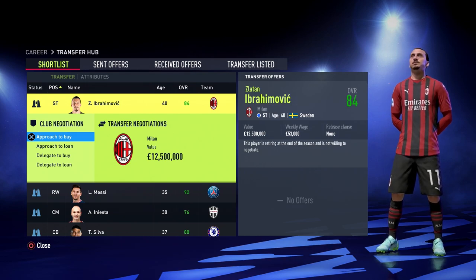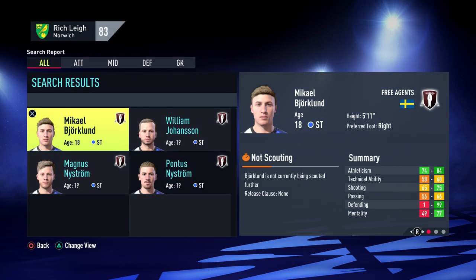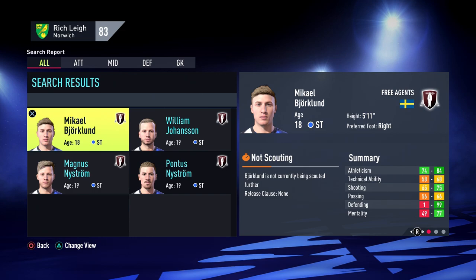When Zlatan retired in this save, no players showed up when searching for Swedish strikers in Serie A. That's because he was out of contract when he retired, so instead of appearing at a random Serie A club, his regen will be a free agent. Repeating the search for a Swedish striker between 16 and 21 that's a free agent, four players showed up, but only one that's actually any good — giving a pretty clear indication that this is Zlatan's regen.